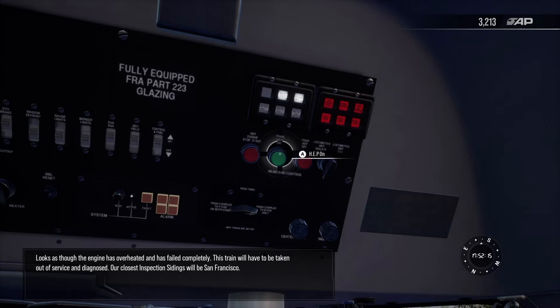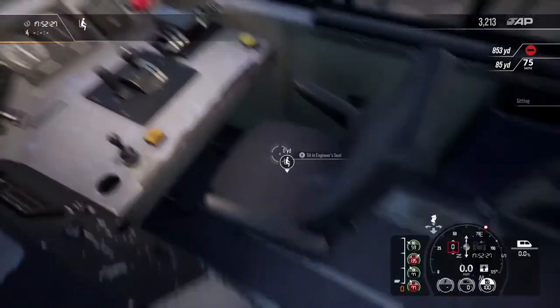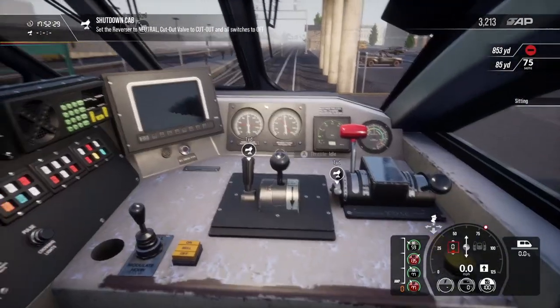A message reads: 'It looks as though the engine has overheated and has failed completely. The train will have to be taken out of service and diagnosed. Our closest inspection sidings will be San Francisco.' So it looks like we're taking the train out of service.